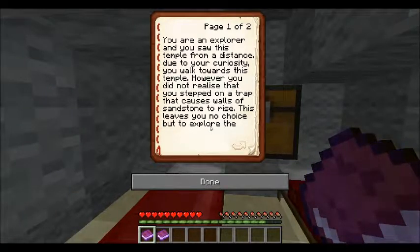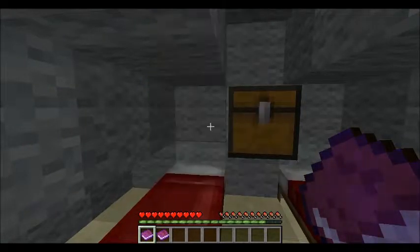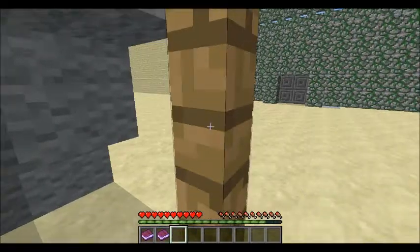You are an explorer and you saw this temple from a distance. Due to your curiosity you were drawn to this temple. However, you did not realize that you stepped on a trap that causes the walls of this sandstone to rise, leaving you no choice but to explore the temple. You set your tents outside to find another exit and probably find the treasure it holds. Rules: no breaking blocks, no crafting, no placing — only can break clay blocks. Play on easy, have fun.